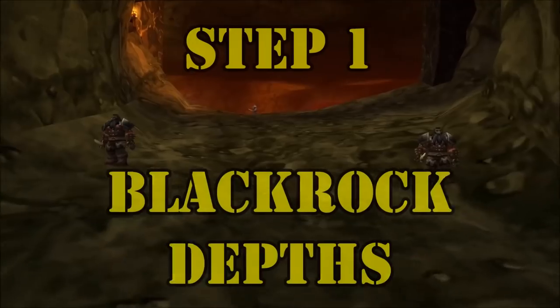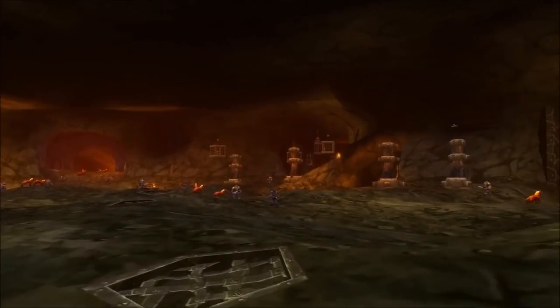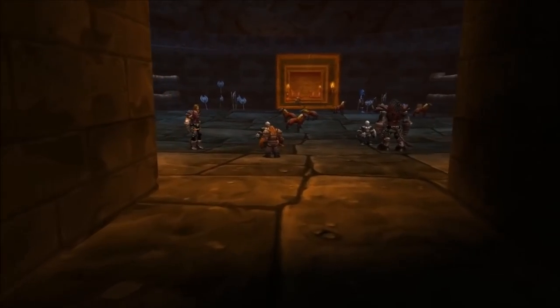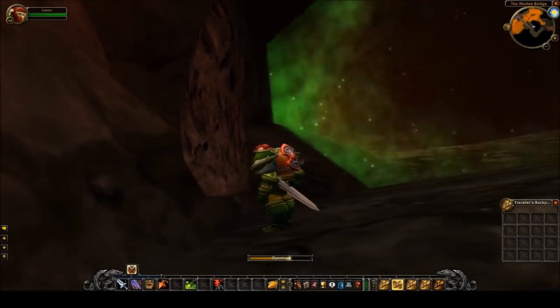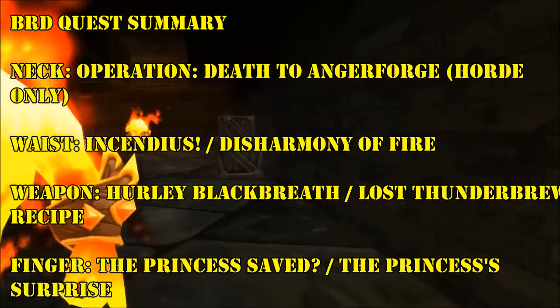Step 1: Blackrock Depths. Run BRD as soon as possible. As with most classes and specs, there are an absolute ton of items that drop in BRD for tanks. You can probably start running this dungeon at level 50 or so, at least for the early bosses and to get your Shadowforge Key as fast as possible. Regardless of what items you get early on, make sure to do this dungeon again after level 55 in order to knock out your MC Attunement, as well as to do any of the steps to the Onyxia Attunement that involve this dungeon. This will end up saving you a lot of time in the long run. Here's a list of all the items and quests that you should focus on while running BRD.